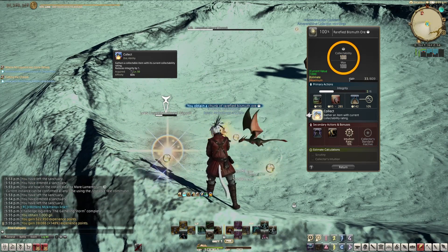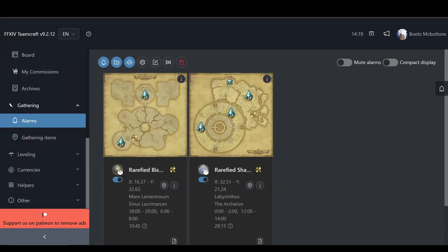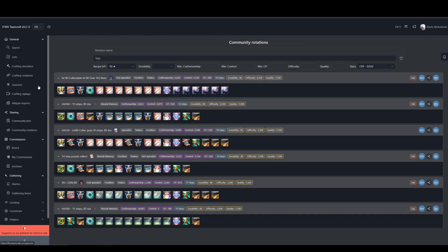Collectible nodes spawn on a real-life every half-hour schedule, so I like to keep track of them with a website called Final Fantasy XIV TeamCraft. There is an in-game app to keep track of these things, but it's really clunky and kind of hard to use. If you go to this site — I'll link it below — it has maps, alarms, and tells you where to go. There's all kinds of other good stuff in there too. Highly recommend.